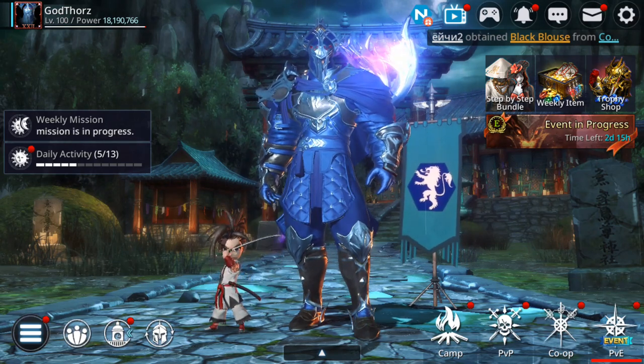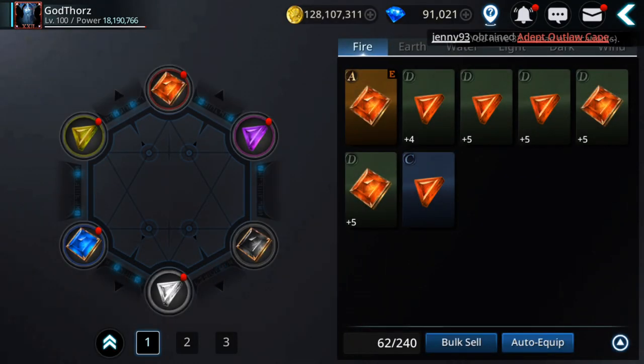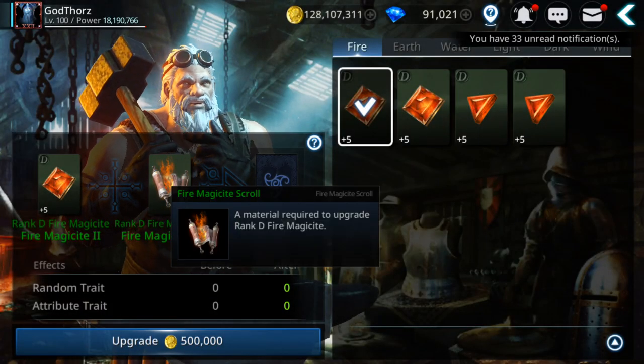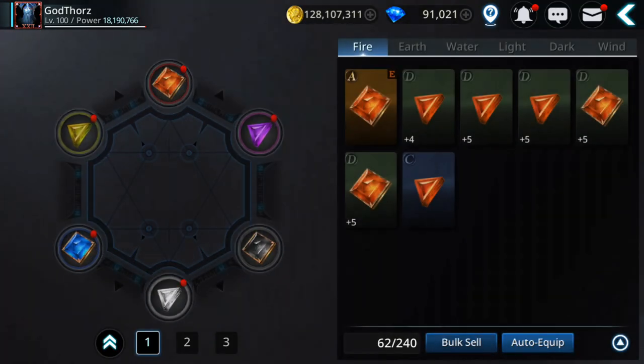Let's go first to the magic site and see what we have. I farmed over the weekend and managed to get some seeds to plus five, enhanced them to plus five, and now I'm just gonna upgrade them — either I don't have enough for upgrading, so let's try to fuse them.